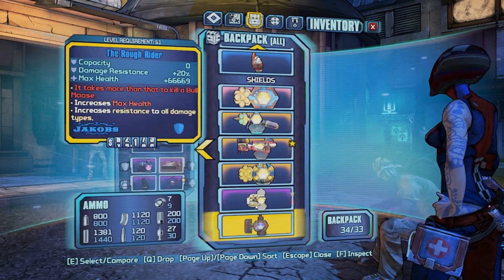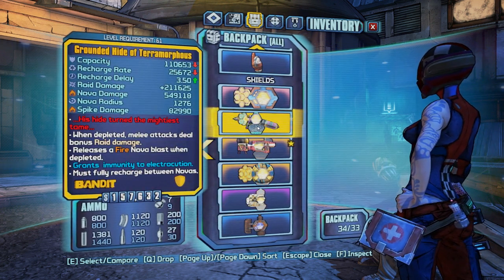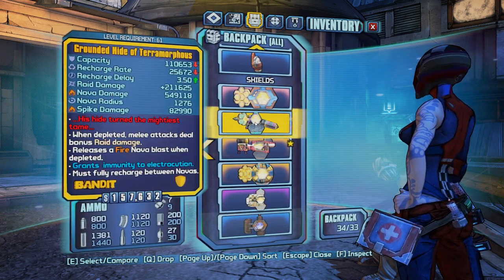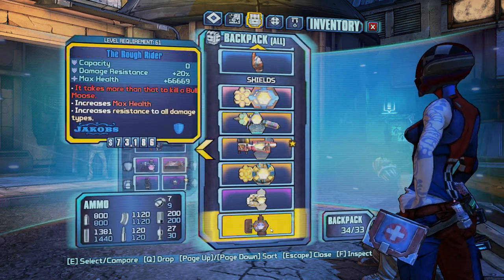I don't have a spike shield to show you, but I did explain what happens with spike: if an enemy is causing you melee damage, the shield is going to add spike damage back to them.